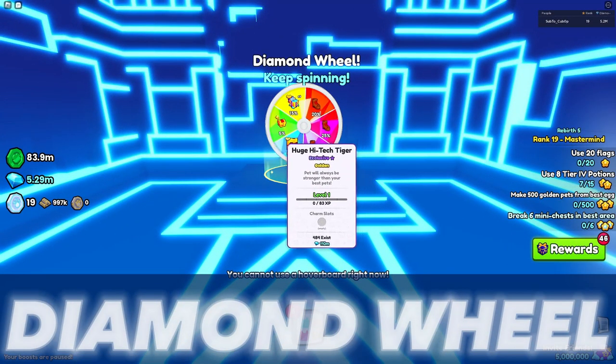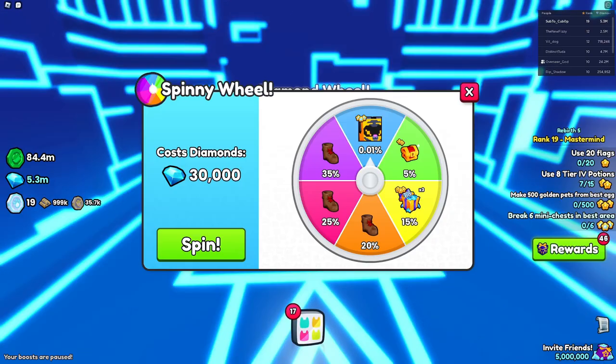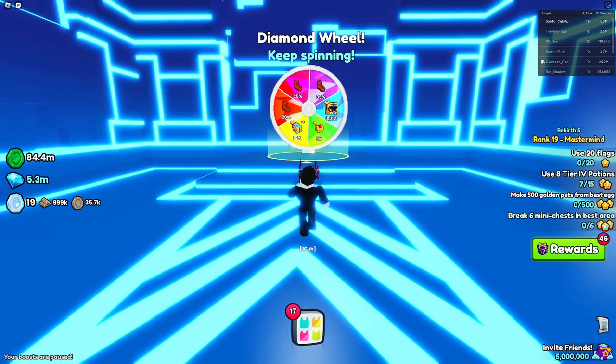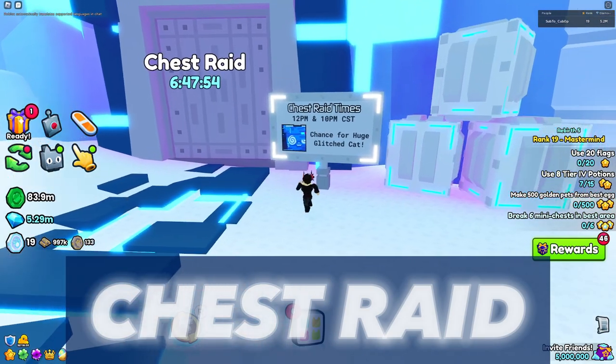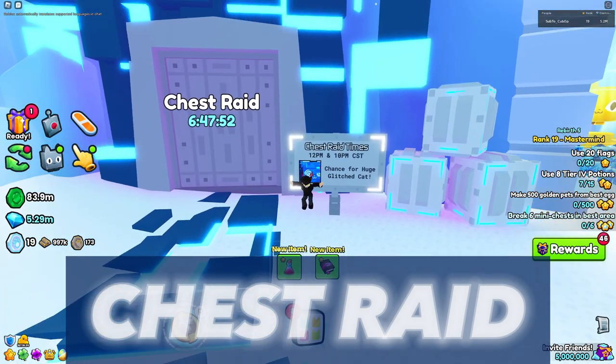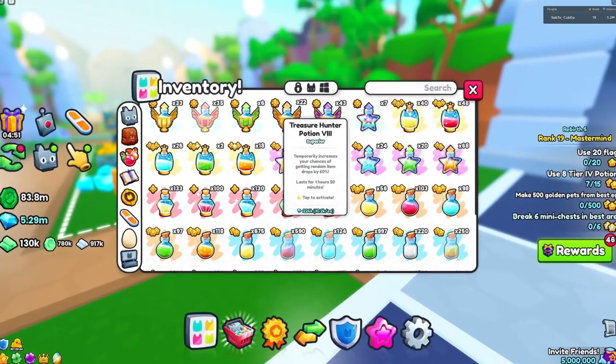The diamond wheel in Area 109 gets you a chance at the huge high-tech tiger, which is a 1 in 10,000 chance to get. Each spin costs 30k diamonds. You'll lose diamonds going for this huge unless you are very lucky, so this way is not recommended. The chest raid in Area 124, on the other hand, is a great way for loot and is like the chest rush counterpart in the tech world. This one can yield a huge glitched cat, and treasure hunter books and potions are recommended.